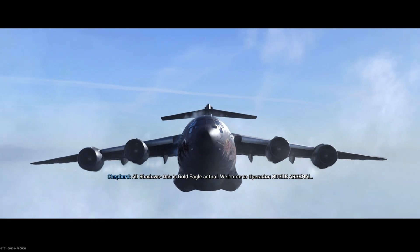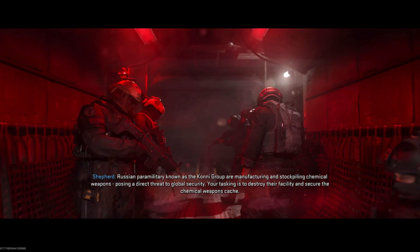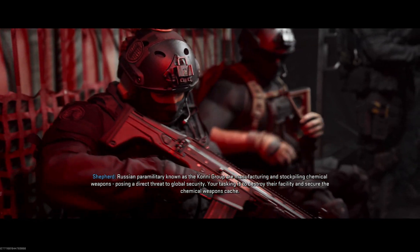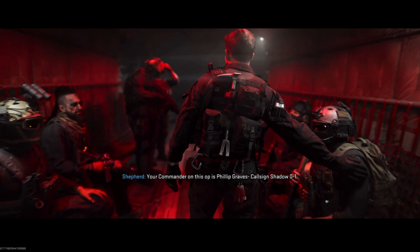All Shadows, this is Gold Eagle Actual. Welcome to Operation Rogue Arsenal. Russian paramilitary known as the Kony Group are manufacturing and stockpiling chemical weapons, posing a direct threat to global security. Your tasking is to destroy their facility and secure the chemical weapons cache. Your commander on this op is Philip Graves, call sign Shadow 01.